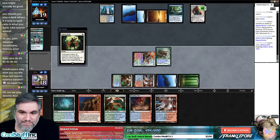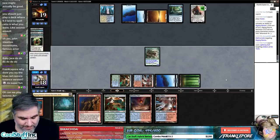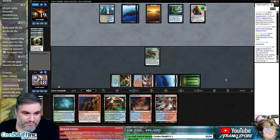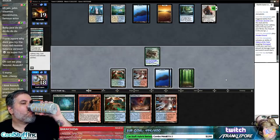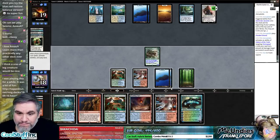Shoot this Gideon, let's get an Island. Do we want just more Raging Ravines? Maybe another Raging Ravine is nice.